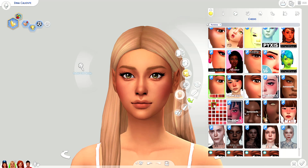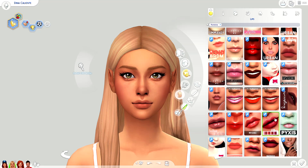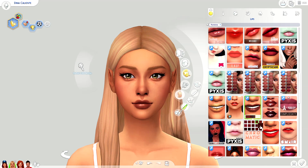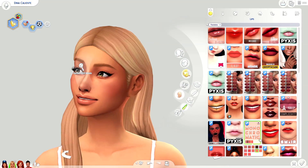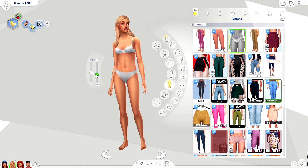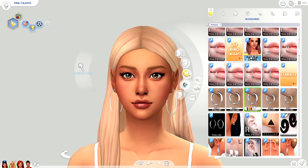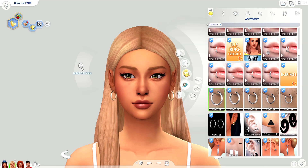I primarily shop for maxis match custom content, even though I am a mix of both. For hair, I know there's a bunch of people I already have downloaded custom content from in-game, like Praline, Leia, Lilith, Anto, Nitro Panic, and a bunch of other people. But I'm definitely open to other creators who make alpha custom content, so please let me know. I need all the help I can get since I'm diving deeper into this alpha world than I have been in a really long time.